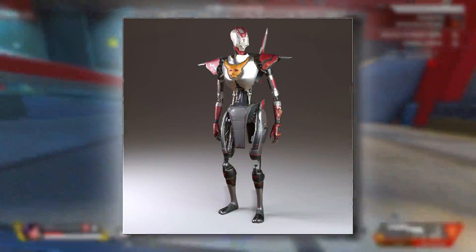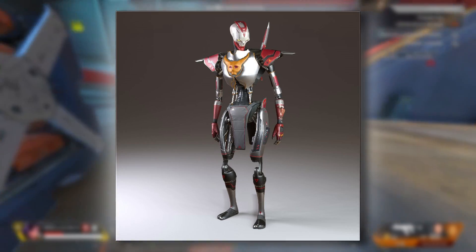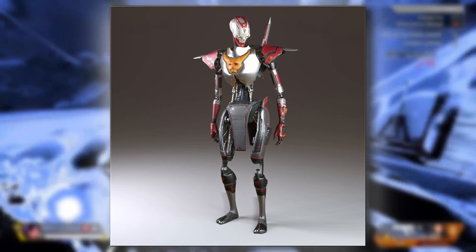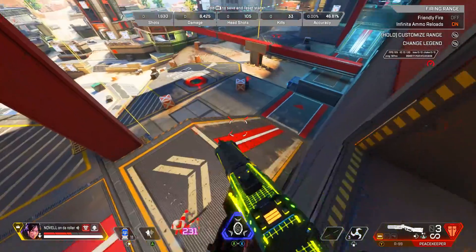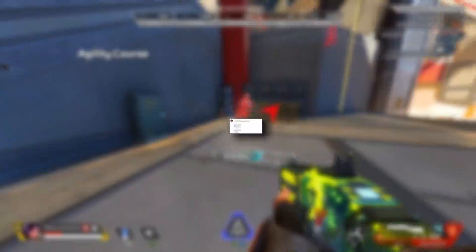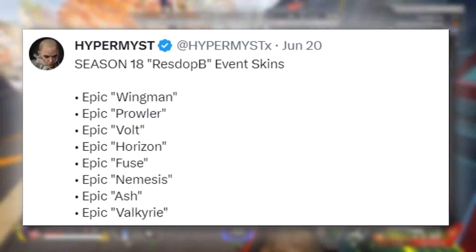This will actually match his upcoming launch bundle skin, as you can see here. Now, remember, this launch bundle skin is not a completed version yet, nor is it the Mythic version. This is just a new Legend skin, as he is going to be our Season 18 Legend. You can see in the chest it's got that yellow and orangish vibe, which is generally what the heirloom should look like. There will also be a number of other skins in this event — thanks to Hypermiss — including an Epic Wingman, Epic Prowler, Epic Vault, Epic Horizon, Epic Fuse, Epic Nemesis, Epic Ash, and an Epic Valkyrie.